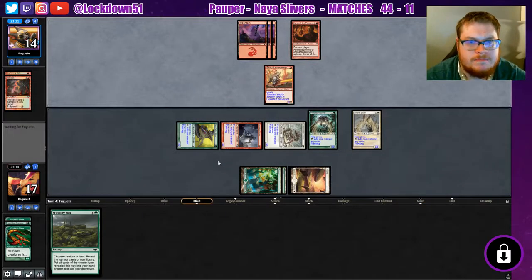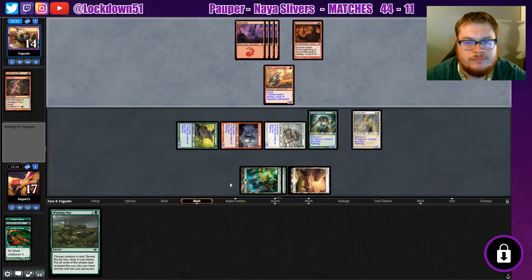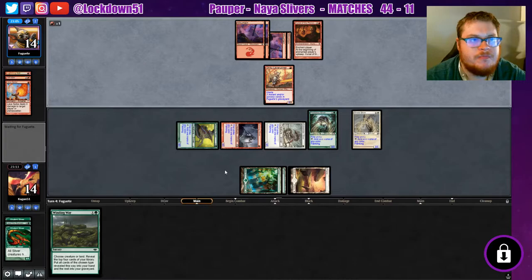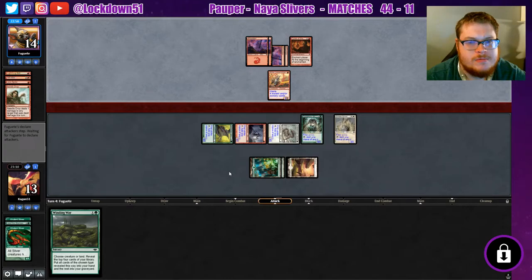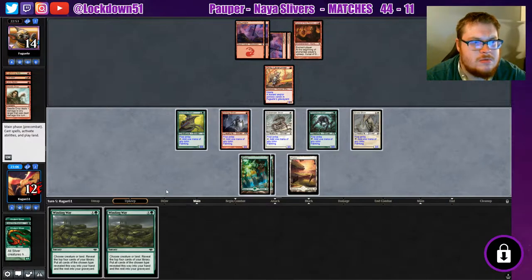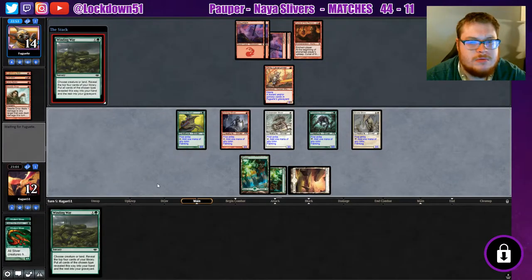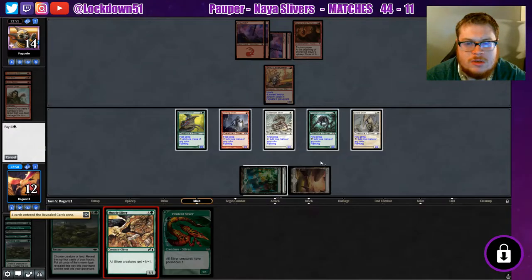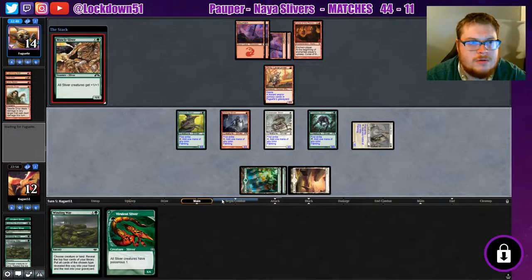Bam, nice. Lots of lands. Allow a spike to my face, no problem. Needle drop to my face, no problem, draw a card. Holding back, ping me again. Two Winding Ways, wow. I actually wanted to tap both my fours just in case we got Plated, but it looks like we're not, so we're just gonna throw down another lord.